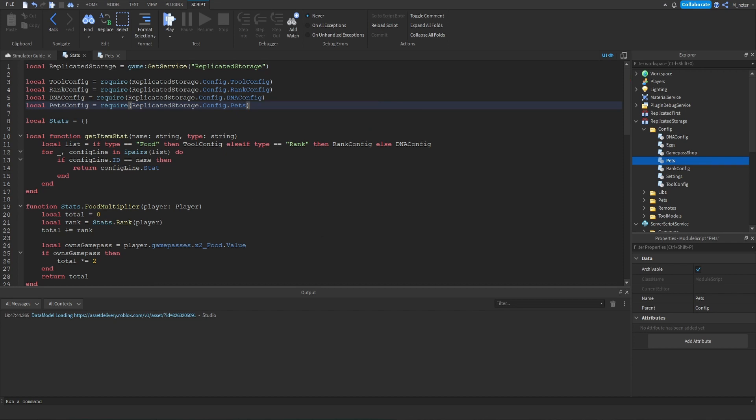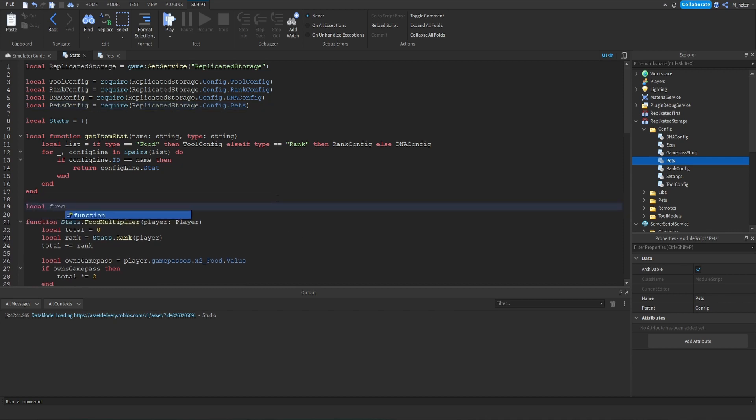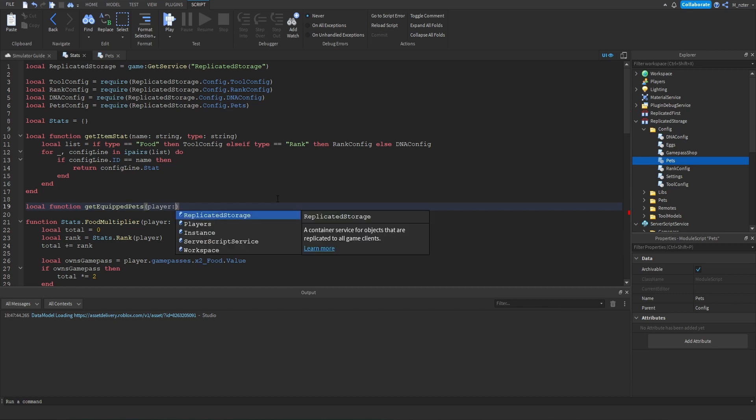The next thing we need to do is create a function so that we can get all of the pets that the player currently has equipped. We're going to create a brand new local function called getEquippedPets and we're going to accept a player as the parameter.